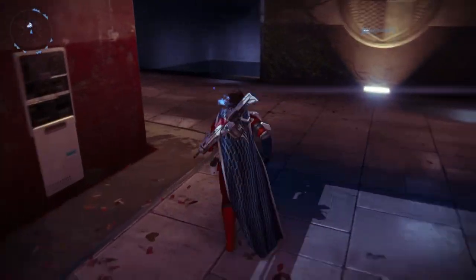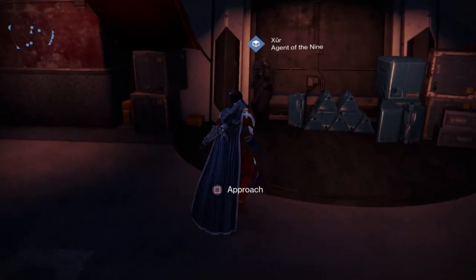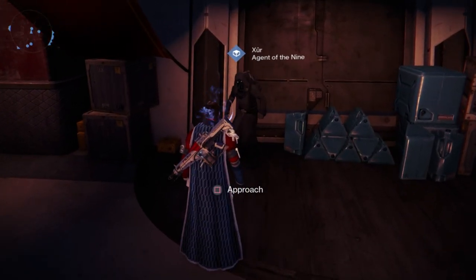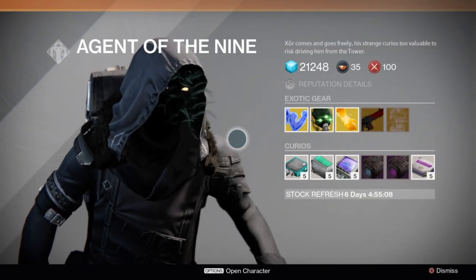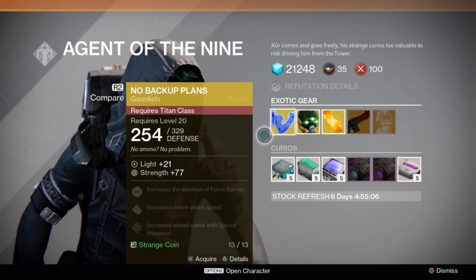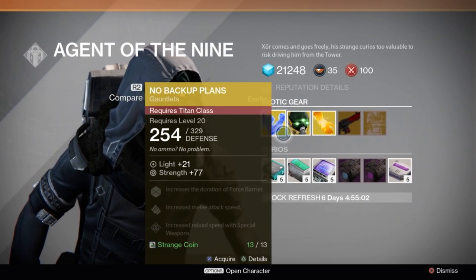this newer character appeared at the Guardian's Tower right near the Crucible. He's called the Agent of the Nine, and he sells you all this crazy cool exotic gear and other little bonuses and additions that you can buy for Strange Coins. You can also spend your motes of light here for an exotic engram, but I think it's a pretty big risk seeing as how it could come out as data or something that you don't really want.